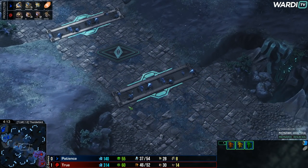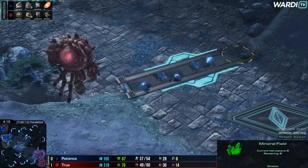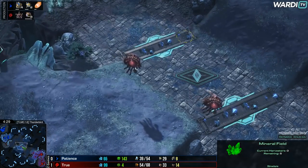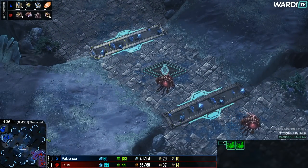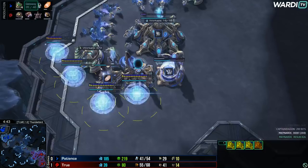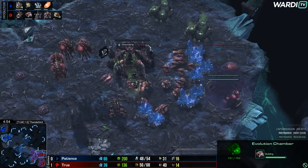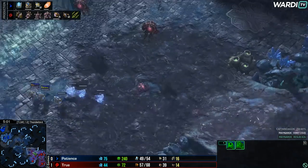There's another little feature of this map: little minerals with five minerals each that you can mine out to open up the central pathway. Until then, you've got to go around, so it takes a little longer to push across. I'd love to see someone go 12-pool drone pull, and when they pull the drones, mine out these minerals so they can get through the middle faster — that would be legendary. Extra gates on the way up. Patience playing very Adept-heavy at the moment. A Roach Warren drops in the back of True's Mineral line. The Evo Chamber is also about to finish. We're talking about five gates with two more finishing — a load of Adepts.